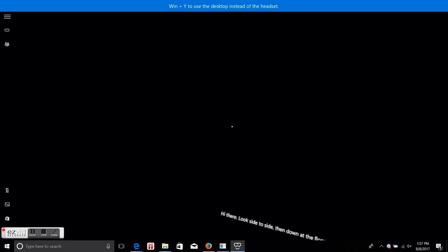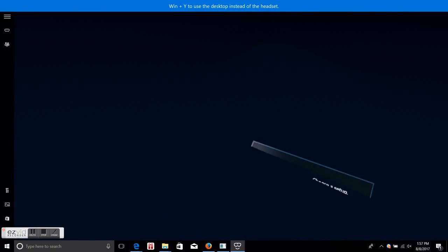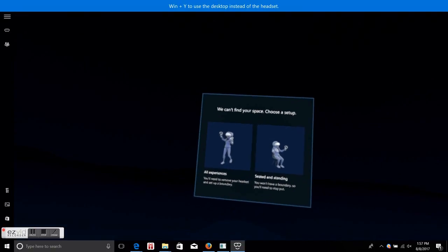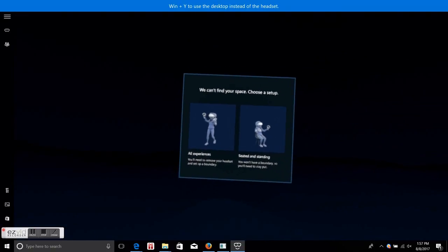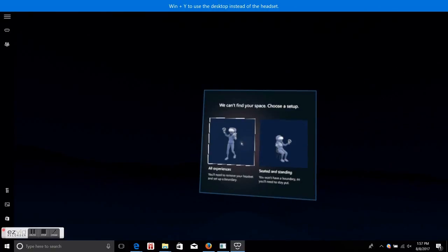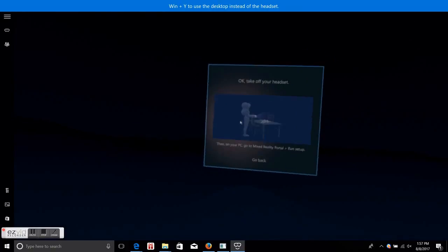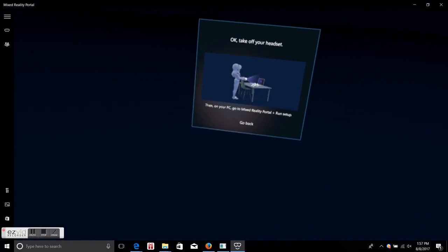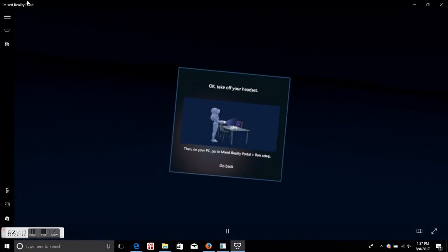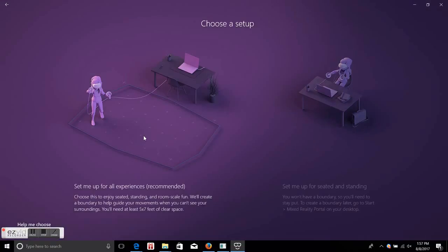I'm putting the headset on now — looking to the side, looking down at the ground. Once again it can't find my space. This is probably the sixth, seventh, or eighth time I'll be initializing my space. I just don't know why it keeps having this problem. Here I am clicking on Setup, running setup, and confirming.